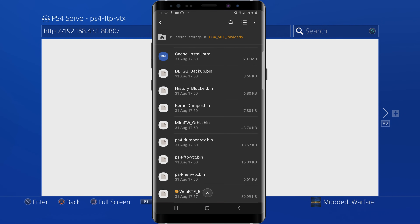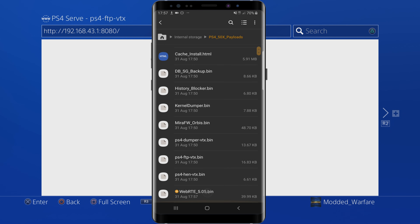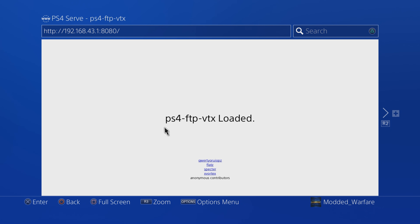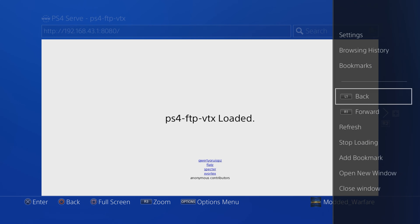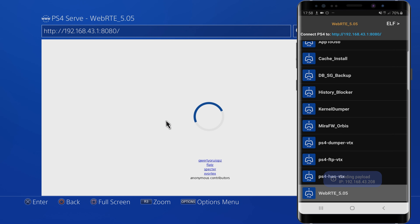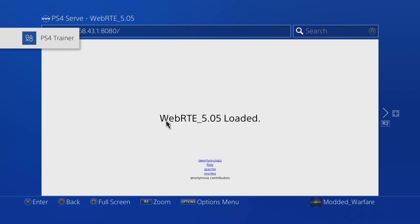So now we're going to go back to PS4 Serve and run this again. As you can see, it's now there at the bottom — WebRTE 5.05. So I can select that and we can host that. That's how you add custom payloads to PS4 Serve: just put them in that directory at the root of your phone's internal storage in that folder, and then it's hostable from the PS4 Serve app. Now we should close out of the browser, reopen it before we load this payload, and now it should load WebRTE. Go into the same address — WebRTE loaded.